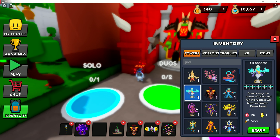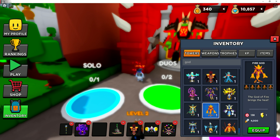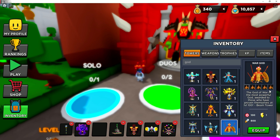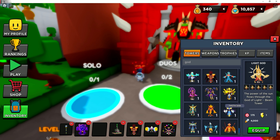Light God actually does the most range that I've seen. Fire God, 138. Thunder God, 138. War God, 138. So it's actually the second most, because the Light God uses the power of the sun, flows through the God of Light. And so 175, I guess that's what it is.